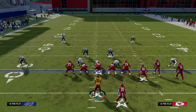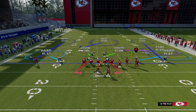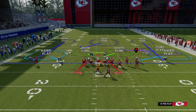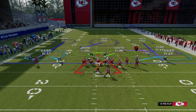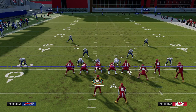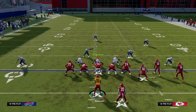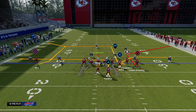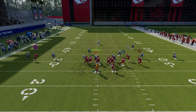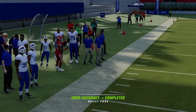Instead of two defenders, you add a third layer — a deep flat and then a middle third. To the right side, you've flooded it with zones, which makes the backside a little more vulnerable. We have four defenders plus the middle defender on one side, which means only three defenders remain on the left. This is why when you attack with the corner concept, you often want to come back with a play like dagger, creating a high-low on that left side and attacking the intermediate space.